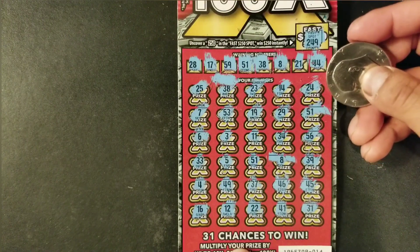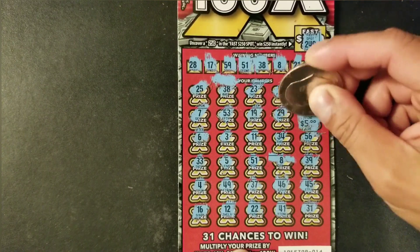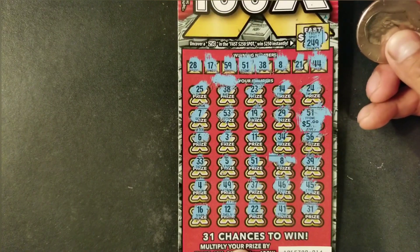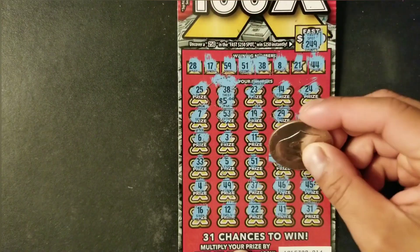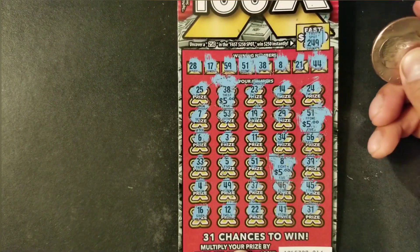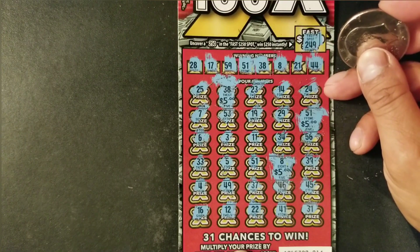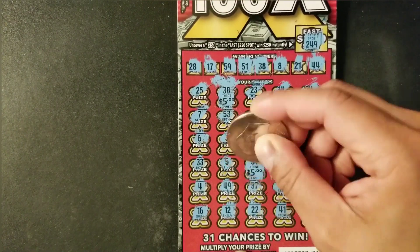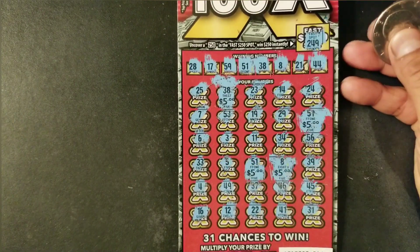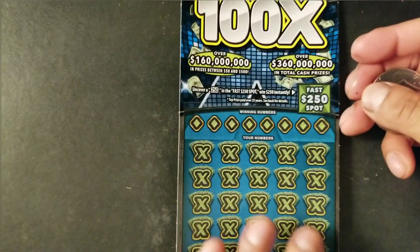Let's uncover 51 — we have $5. 38 — $5. And it's going to be all $5, so that's $15. We also have another 51 here. So we have a break even on this ticket. Alright, so we're going to move on to the next ticket.